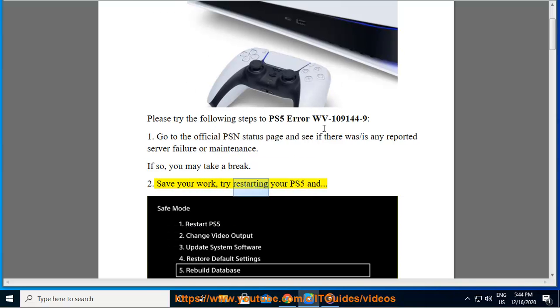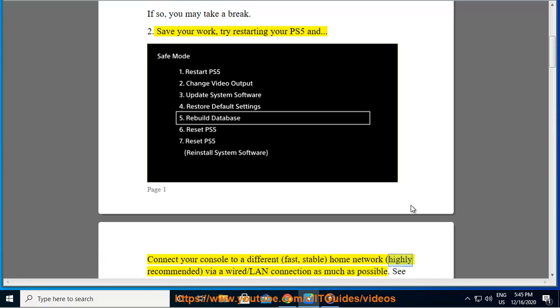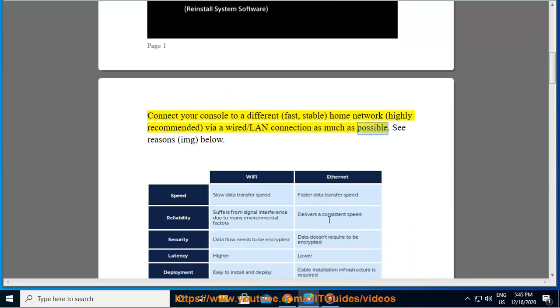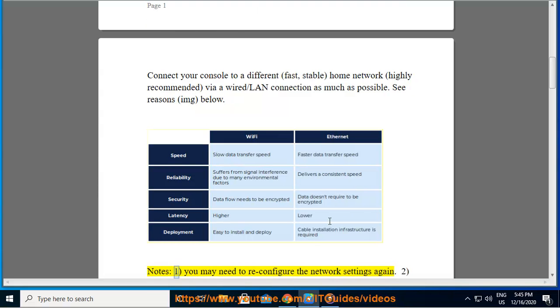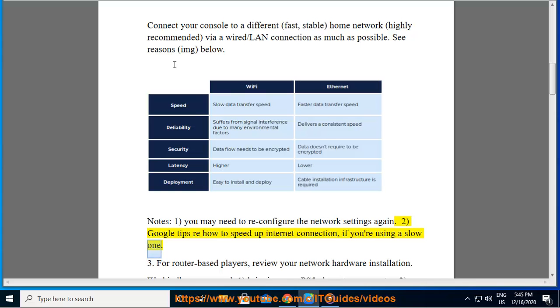Step 2: Save your work, try restarting your PS5, and connect your console to a different, fast, stable home network. A wired or LAN connection is highly recommended. You may need to reconfigure the network settings again. Google tips on how to speed up your internet connection if you are using a slow one.